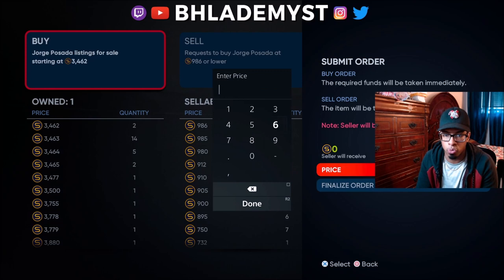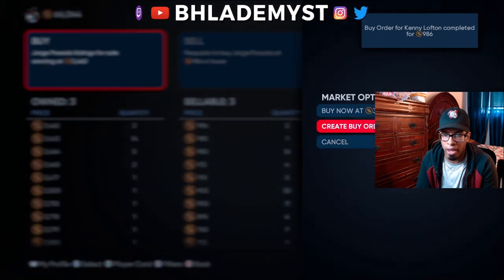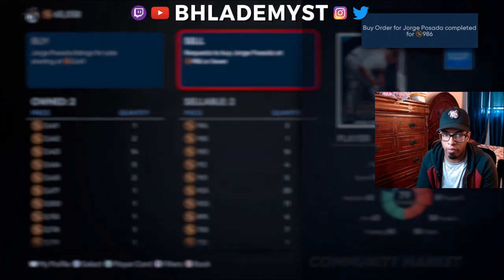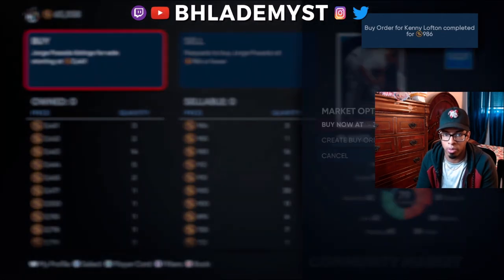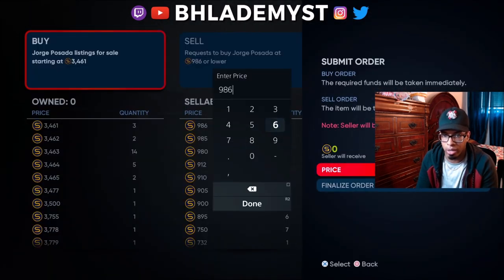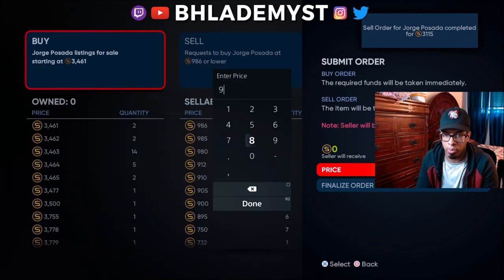I need to get as many of him as I possibly can. This should teach you another lesson when it comes to flipping: if it's only like 5 stubs difference, I'm willing to overpay the 5 stubs. But if he had raised it to like 1.3k, I would've waited until he gets out of the market. Then I'd jump back in or put my buy orders in and just wait for it to disappear, because usually people sell quick when someone's paying a lot.